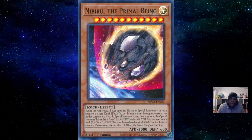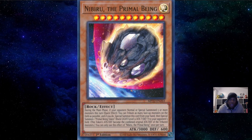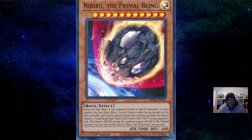The next card I'm probably going to be putting back into the side is Nibiru. People have been disrespecting Nibiru ever since Tearlaments came out, and with good measure - Tearlaments can just play through Nibiru like it's nothing. They have Ruka-Last to basically negate it, and they can play through it anyway with the amount of extenders the deck has. You actually plus if you've got a few Tearlaments names on board and you get nibbed.